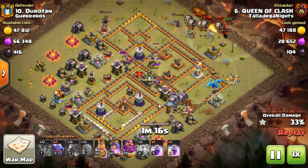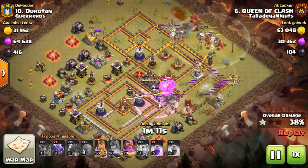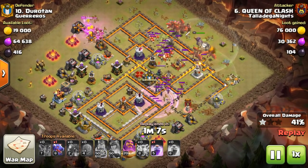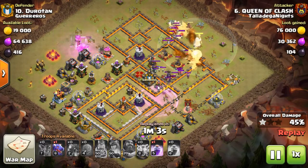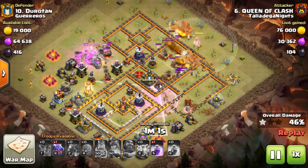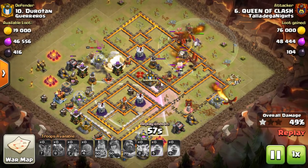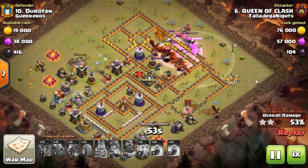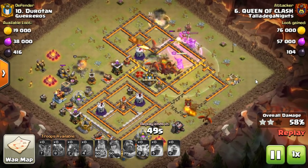Now let's have a look at what's going on down here. The witches and archers came in trying to get those balloons through to do as much damage as possible, but they've just all gone down way too quickly — didn't even take out that air sweeper. So the rage spell didn't get a lot of use out of it. The balloons were already going away from the air sweeper at that point. It was almost like he attacked this base with one spell short.